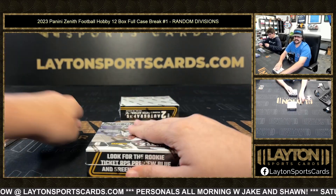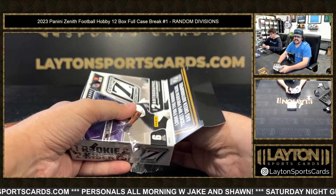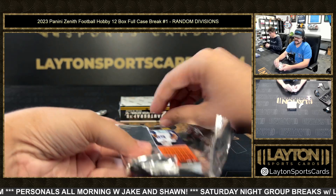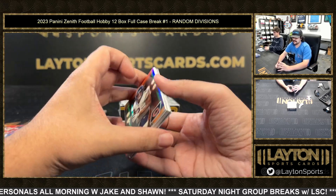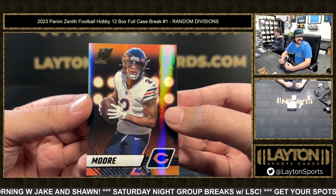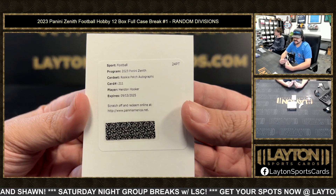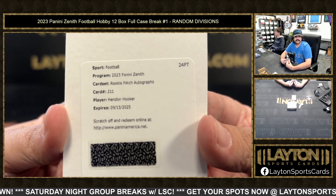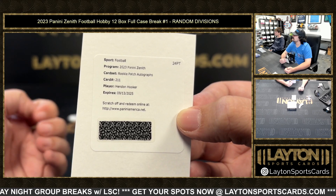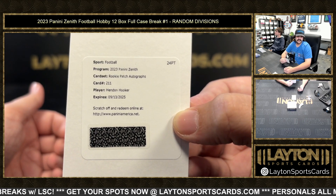Two more boxes — we'll get a couple personals going after this, guys, and then that'll be it for the night. Jake and Sean ripping personals tomorrow. Forrest and Matt will be back tomorrow at 6 p.m. with more group breaks — start grabbing spots. We have Hendon Hooker on the rookie patch auto, NFC North — Hendon Hooker for the Lions. Rookie patch auto there — giant champagne ball.